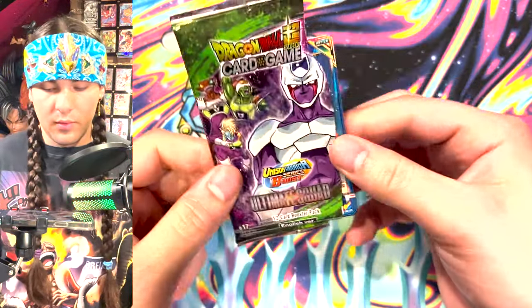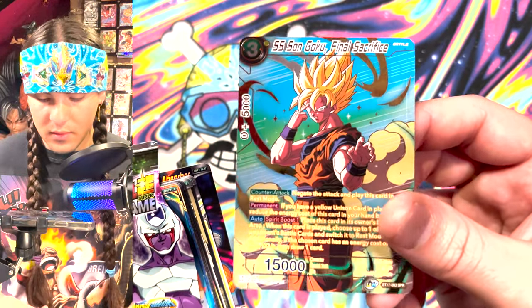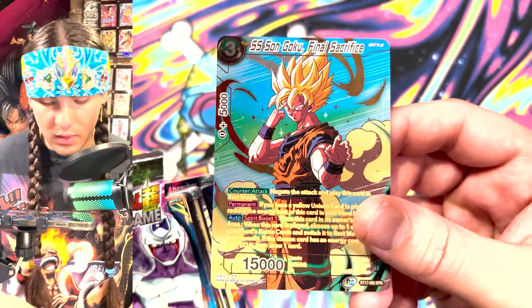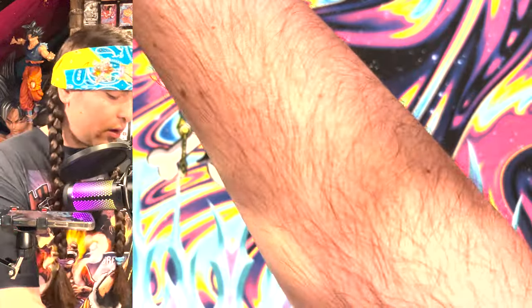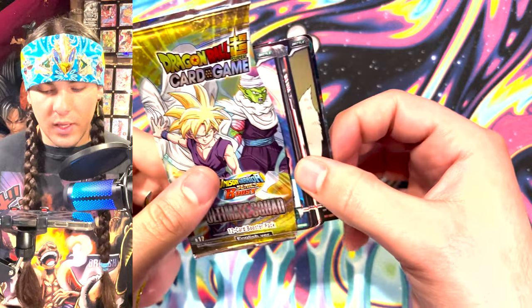The Frieza clan SCR — oh here we go — Final Sacrifice, it's a great-looking card. His head looks a little weird, I think people recognize that, but it's a beautiful card. Oath of Z is nostalgic and classic and I think people will love it.